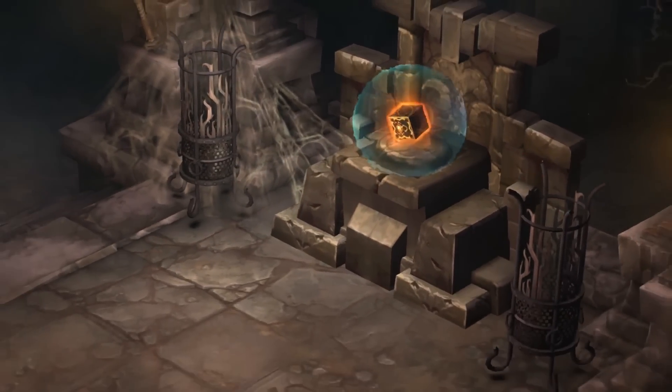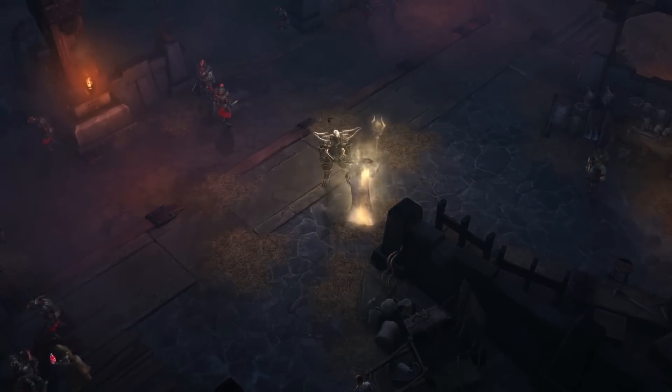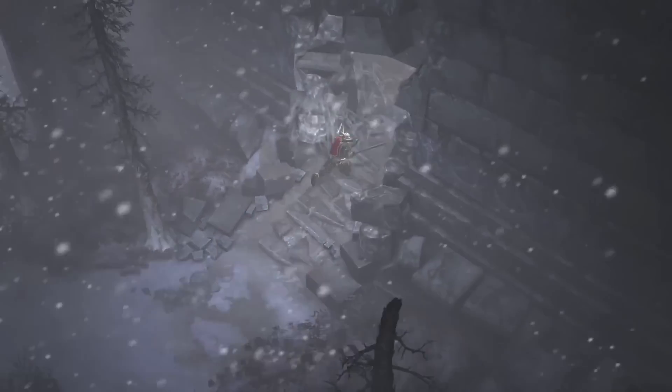When it was originally hidden away, one of the ancient Horadrim did not agree that it should be hidden — and that was Zoltun Kulle. In the game, he appears and tells the player that there was this ancient cube, and they hid it away from him because it was too powerful, but it's in this general area, and if you can go to this place, you'll find it.